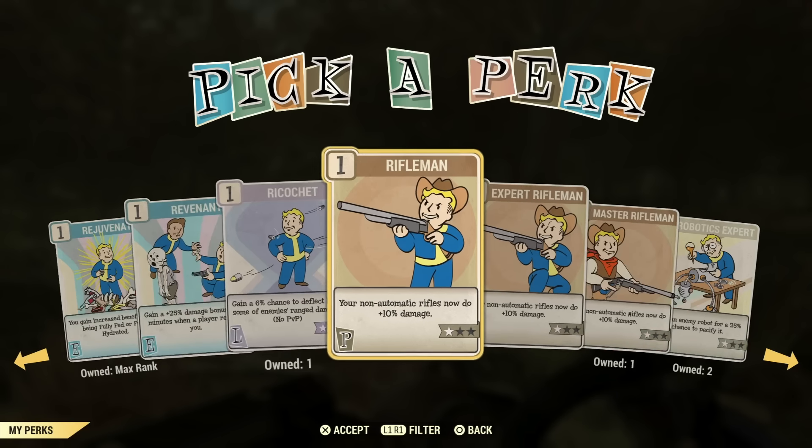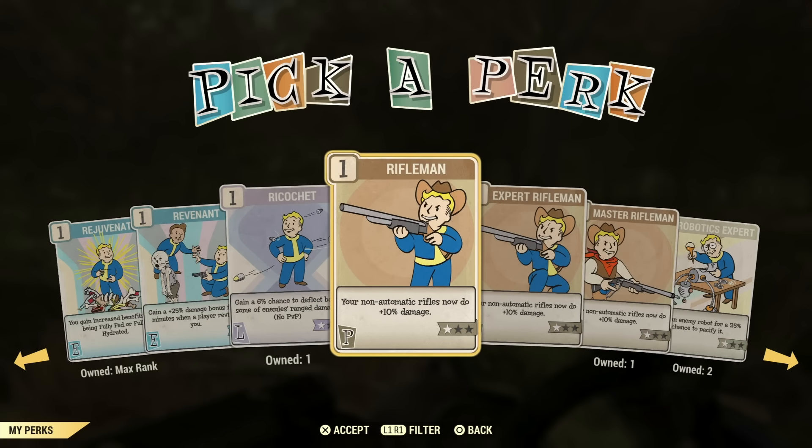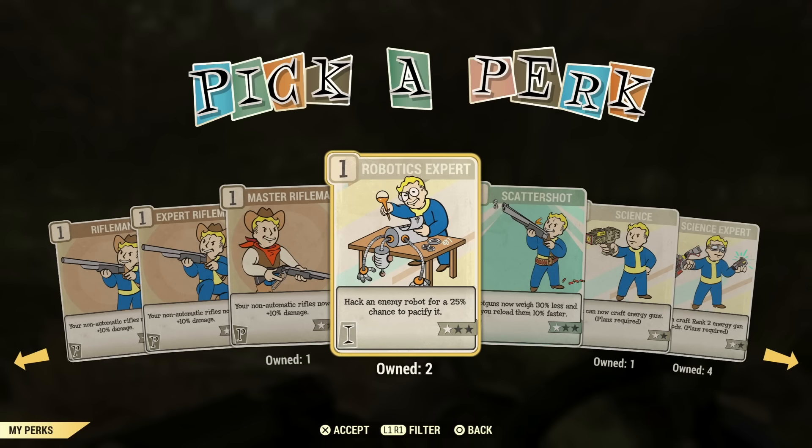Master Rifleman is part of a build you'd have to dedicate nine perks to. I highly recommend Commando over the Rifleman. Unfortunately most weapons you can make both semi-automatic and fully automatic for rifles — not all of them, but I highly recommend Commando. Robotics Expert — I don't have a use for that one.